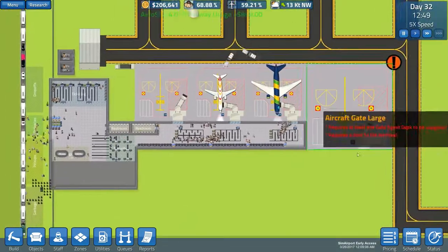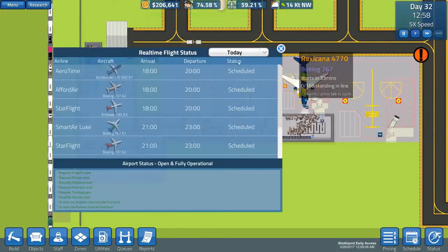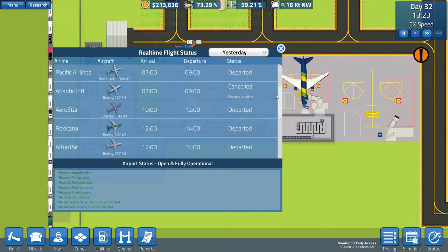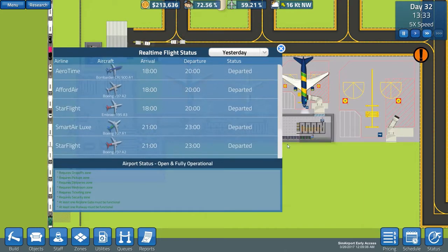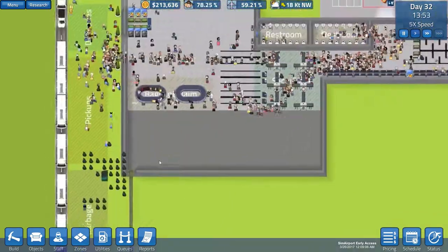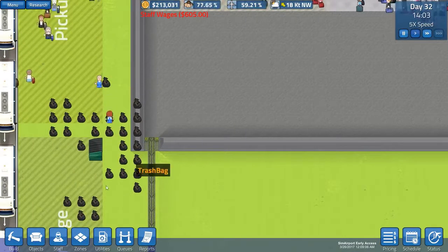So we've got two more flights. If we go over to our status and look at yesterday, we had only one cancelled — reneged by the airline, so they actually cancelled that flight, not me. The rest was totally fine. That's great. Our expansion is now complete.